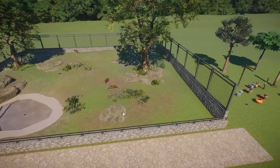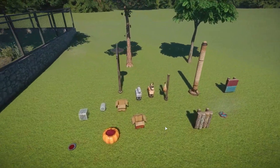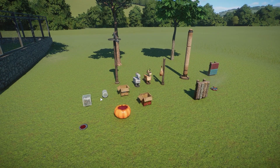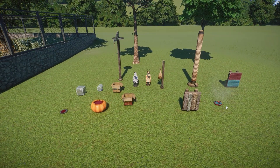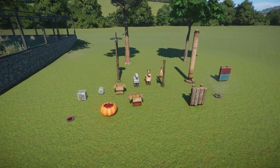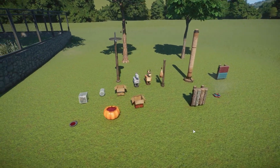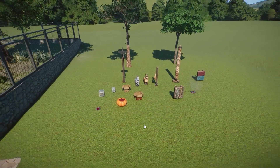But before we jump into their Zoopedia page, let's take a look over to the right here. I have all of the enrichment items that the Amur Leopard is going to be able to use. We've got the ice blocks, the blood scent, blood pumpkin boxes, prey thingies, the scented sack, the hanging rope, scratching post, sprinkler, and then the scratching trees in the back. This is all of the enrichment that they are going to be able to use. Nothing new — these are all existing enrichment items.